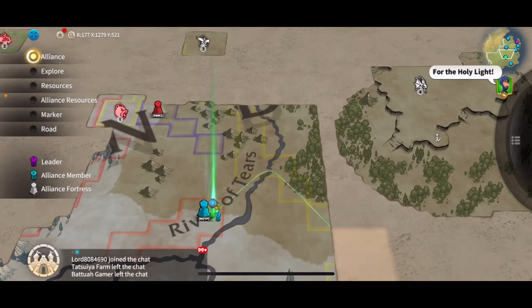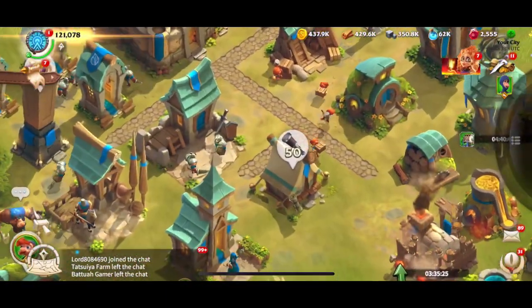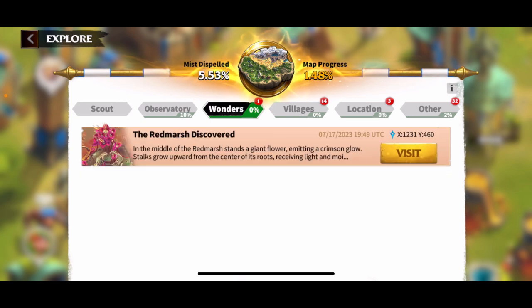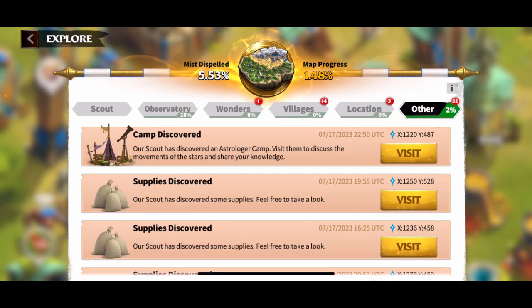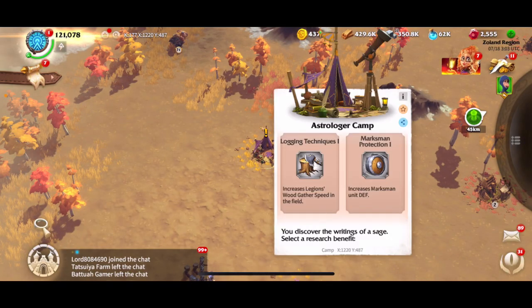What else you can do: click on your Scout building and you'll see all of these red icons. Those basically mean these are things my scouts have found over time, and I can go visit them. Let's visit these ones — it'll just give you stuff.